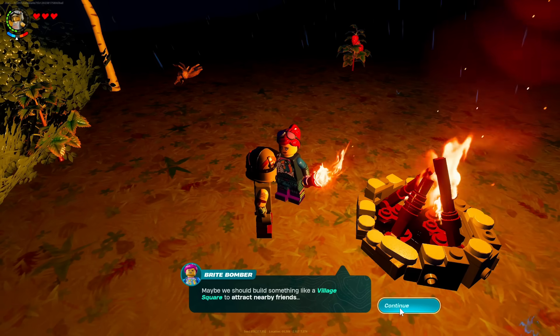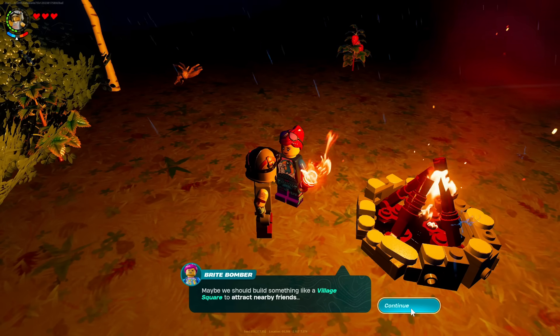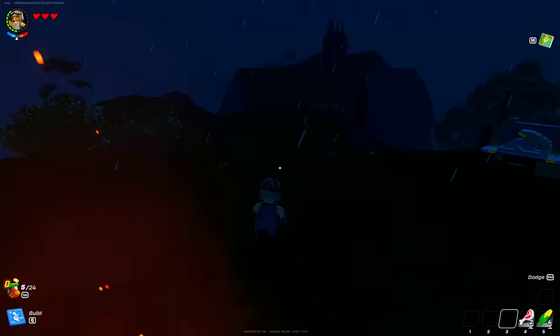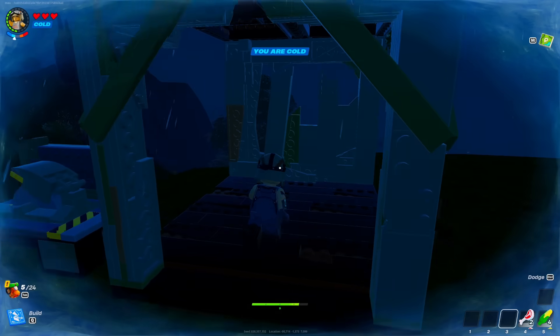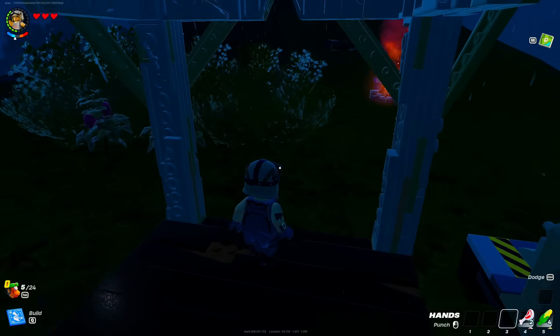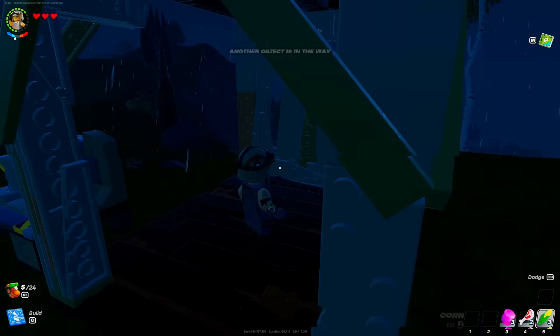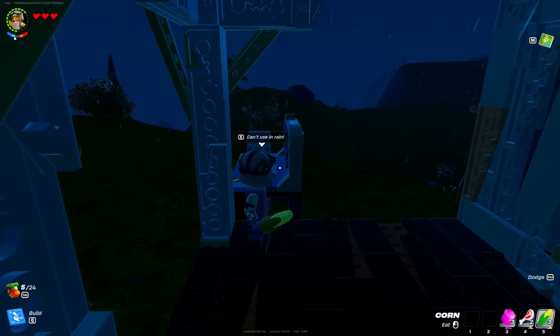Do you think we're the only people who rifted here? Maybe we should use something like a village square to attract nearby friends. So I should do a village square and then they can maybe help me get materials and stuff like that. We need 10 wood and 10 granite. That's actually a lot of materials. What am I meant to do for the coldness? I feel like I can get the torch in the crafting table, but I can't use the crafting table because it's raining.